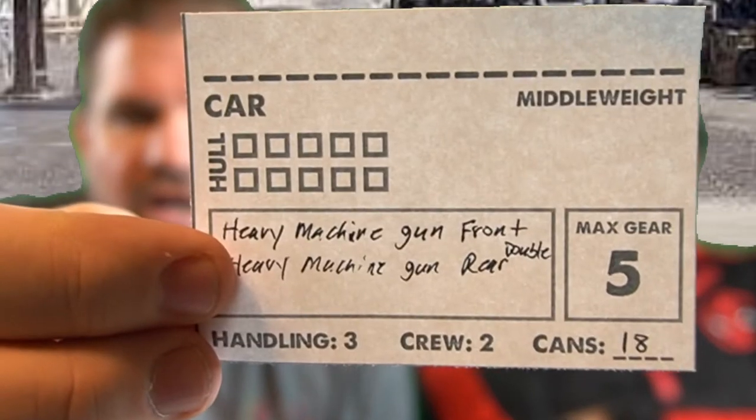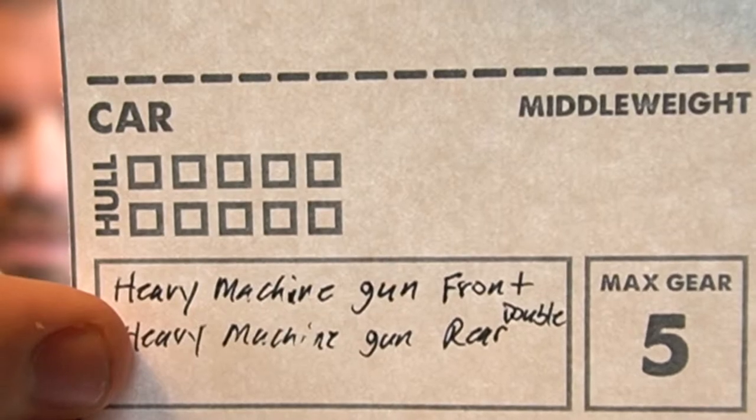The weapons also have an attack stat, which tells you how many dice to roll to hit. During the attack step, declare your targets and check range. Roll the attack dice — every four or higher is a hit, and a six is a critical hit which equals two hits. Then there can be a collision window depending on the weapon. The person being shot at tries to evade and needs a six or better for each hit against them. Then you take your hull points — those boxes on your card — and tick one off each time you get hit.